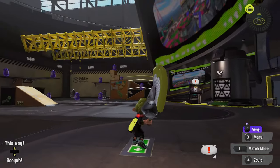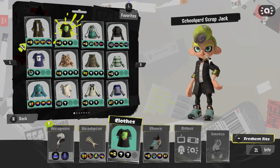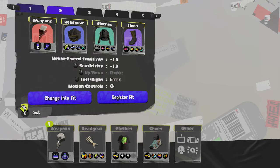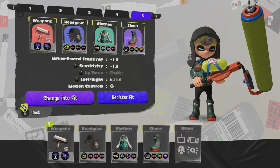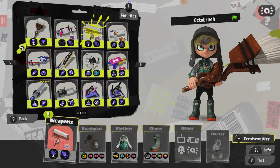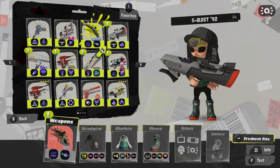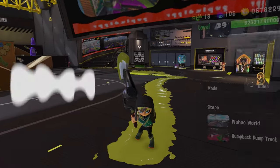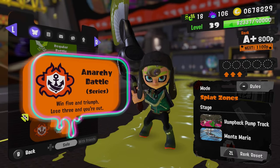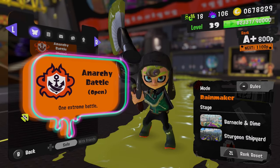It's better because the initial swing is slow — takes a little longer to run. Let me switch to my brush gear. Should I go ninja or — I'm gonna go with this one. Where is my new brush? There it is. Look at all these weapons. Let's get into it — if I go into Open Anarchy and people join me, that becomes a weird League Battle thing. I'm gonna start with that because I want to see Barnacle and Dime — the new stage. We can play Humpback Pump Track if we have to, though that was not one of my favorite stages in Splatoon 2.